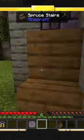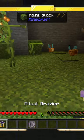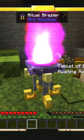Then we're going to go outside to our area we prepared earlier and place down our ritual brazier. Slap a tablet of binding on it, activate it, and reap the spoils.